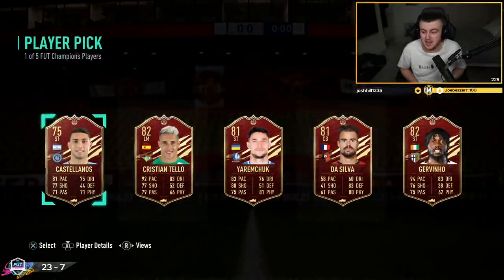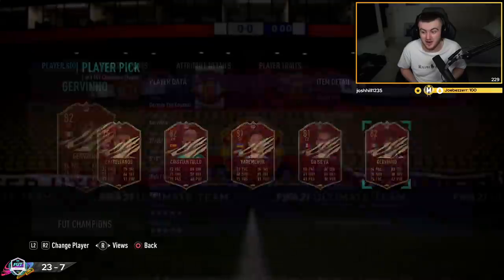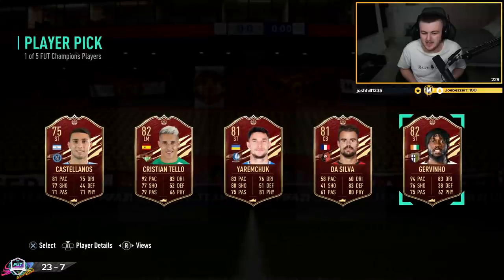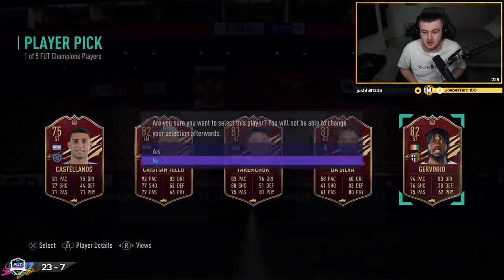Second player pick is going to be Jovino. I'll take a Jovino. The forehead actually doesn't look terrible as a super sub with great pace, so I'll take that. Tello is also not a bad super sub option.